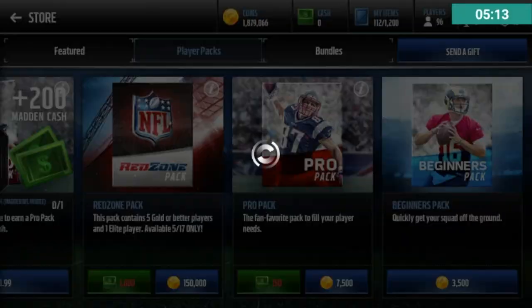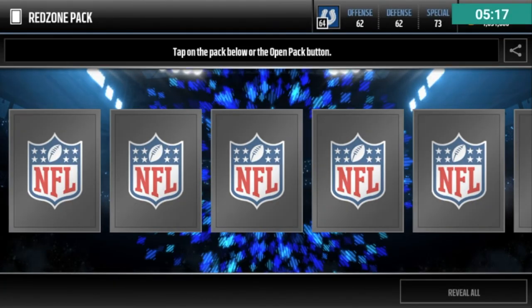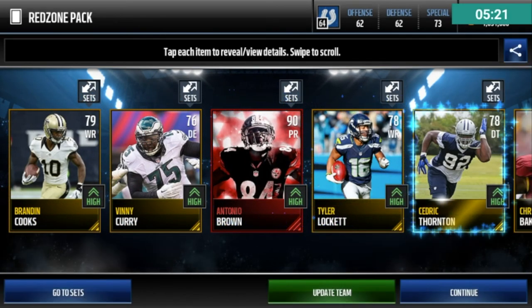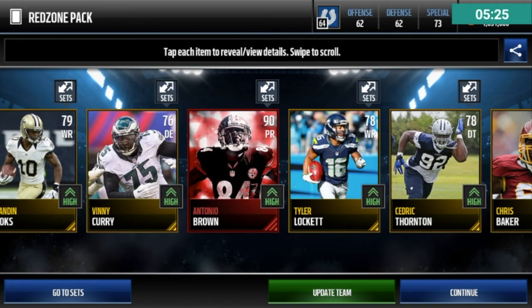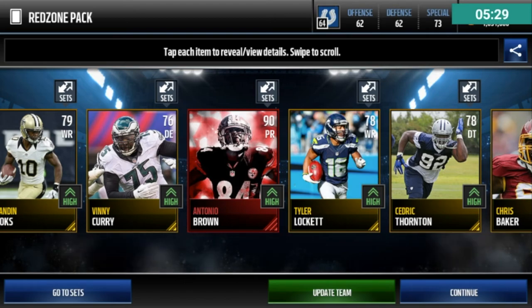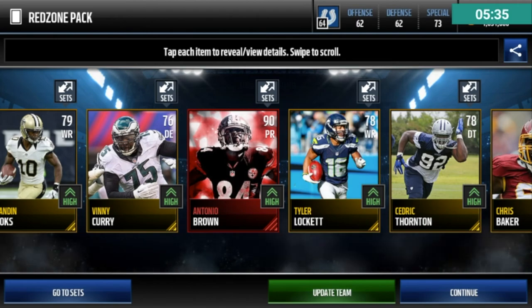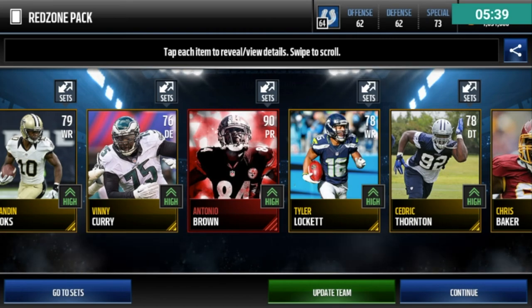I'm clutching it out right here — 89 or better, right here. That counts guys, that counts! Come on, I was only going to open one more. That was my last clutch pack — and I got it right there. 90 overall — Antonio Brown! No egg on my head! How does that feel? I was going to do a 90 too — I got a 90, that's awesome!